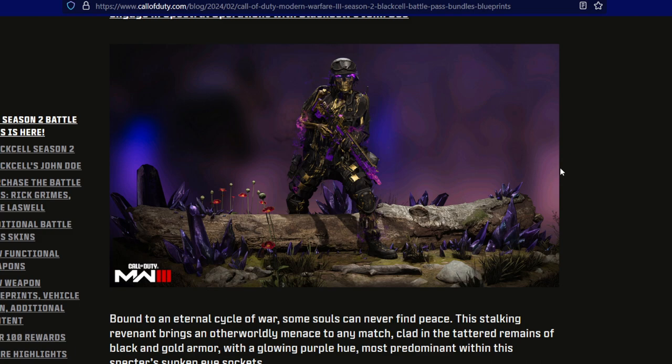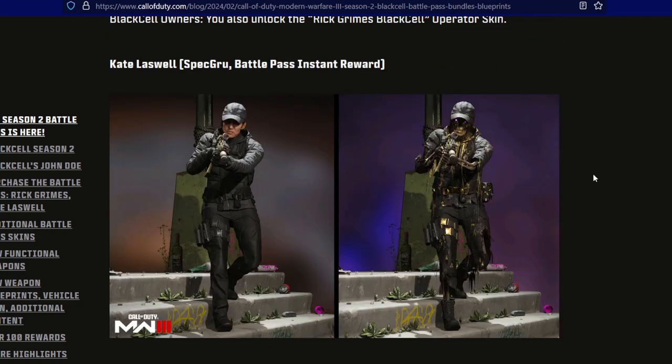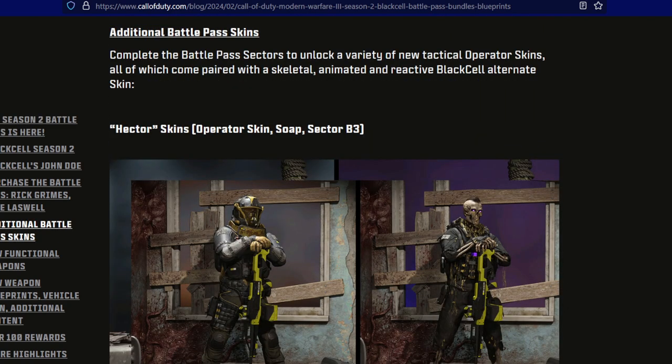For the first sector, the battle pass instant reward is Rick Grimes from The Walking Dead — very cool. On the left we got the regular version of Rick Grimes and on the right the Black Cell version. I love the regular; I'm not a huge fan of the Black Cell version. Next, Kate Laswell as a battle pass instant reward — I love both skins, both the regular and the Black Cell. They're stepping up, they are reactive — love the reactive skins.